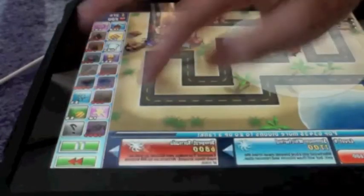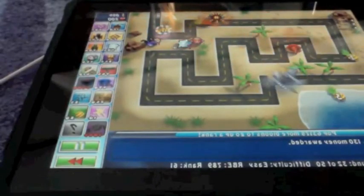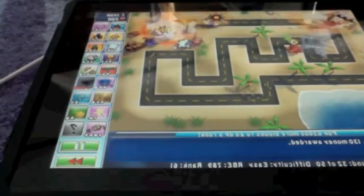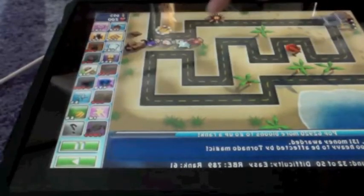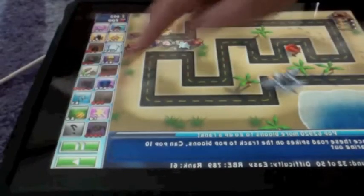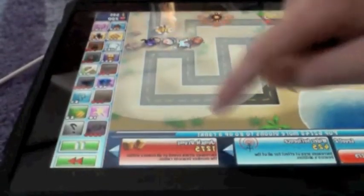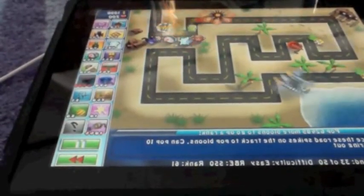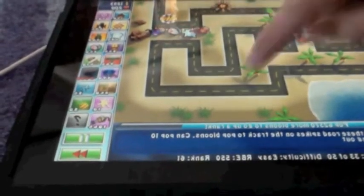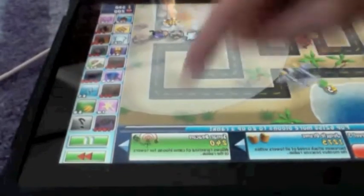Next I'm going to get Summon Wind, which can blow balloons back to the beginning. After that I'm going to buy a monkey beacon, which is really good. What the monkey beacon does is it increases the attack rate of nearby towers, giving them a quicker attack rate.